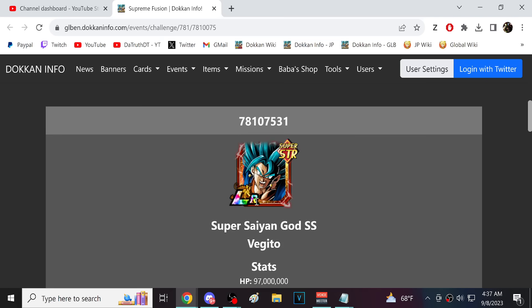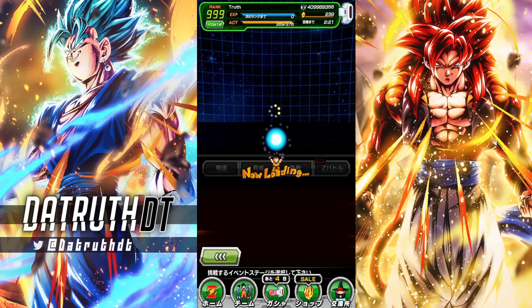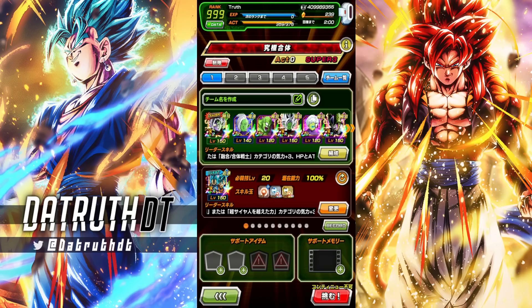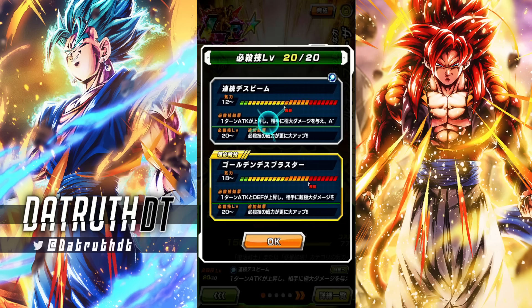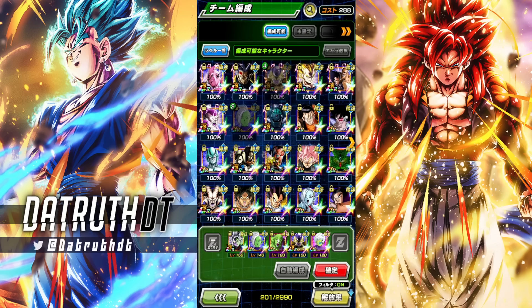This is the LR Goku and Vegeta unit, so what that means is that this is a pure Saiyan character, which means you can use Tech Caulifla — she can certainly help out. This boss does double super attacks, so that is going to be a huge issue. He's STR, so let's start with the Fusion Zamasu team. Golden Frieza will be outstanding here because Golden Frieza does actually have an attack debuff on his 12 key super attack.